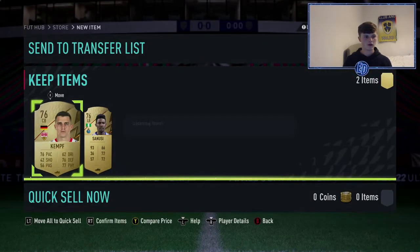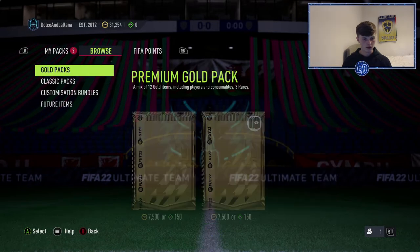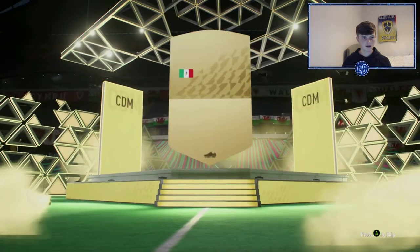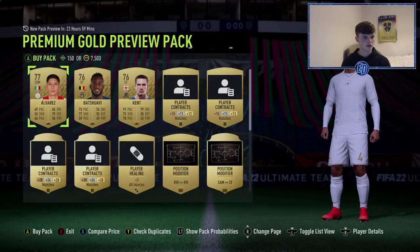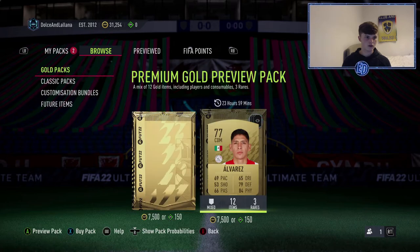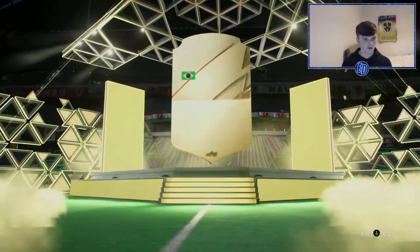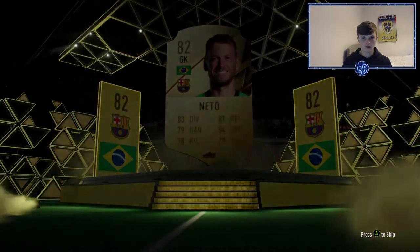Not bad. In terms of preview packs, we've got a 7.5k pack to open. The best player I think we could hope for is a ones-to-watch card. We got absolutely no one — norm rare. Ryan Kent, cam to center forward — not sure if that's a good one. Was it worth making this a tradable 45k pack? Definitely not.